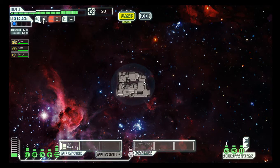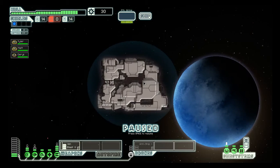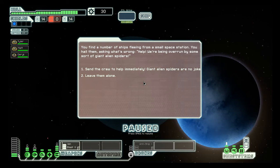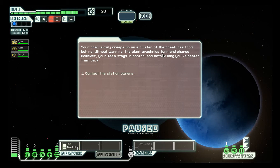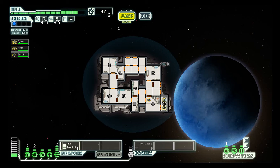Distress! Let's help people in danger or not. You find a number of ships fleeing from a small space station. You hail them, asking what's wrong. 'Help! We're being overrun by some sort of giant alien spider.' The crew slowly creeps up on a cluster of creatures from behind. Without warning the giant arachnids turn and charge. However, your team stays in control and before long you've beaten them back. They gave us five missiles, three fuel, and a bunch of scrap.